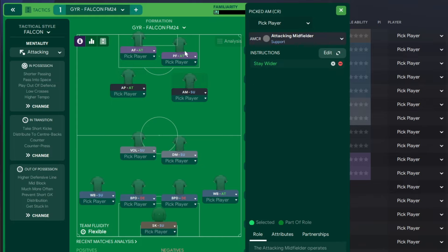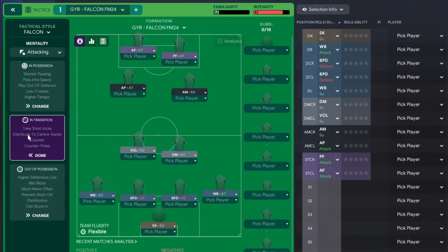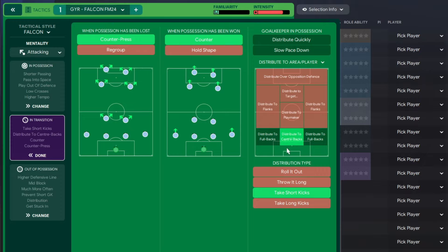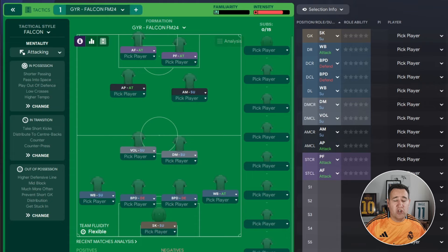To the right of the Advanced Playmaker we have an Attacking Midfielder on Support, then a Pressing Forward on Attack alongside an Advanced Forward on Attack up front. The style is called Falcon — just copy everything. Mentality is Attacking. In possession: width is Fairly Wide, passing is Play into Space, Play Out from Defence, shorter passing, higher tempo, time wasting Never, and Low Crosses. In transition: Counter Press and Counter are on, full backs take short kicks. Out of possession: Mid Block, higher defensive line, line of engagement Higher, Trigger Press Much More Often, Prevent Short Goal Kicks, Get Stuck In.